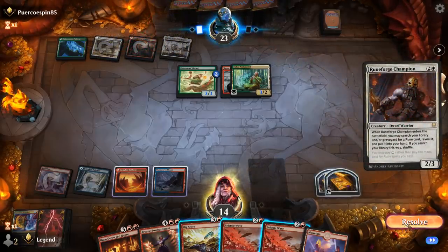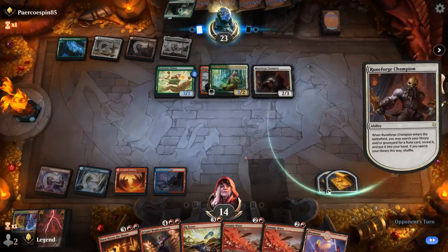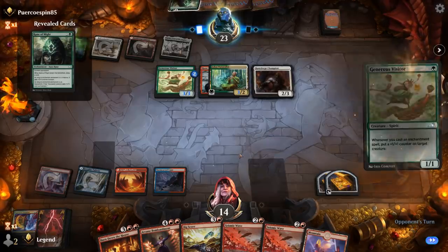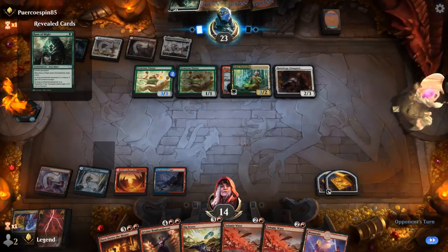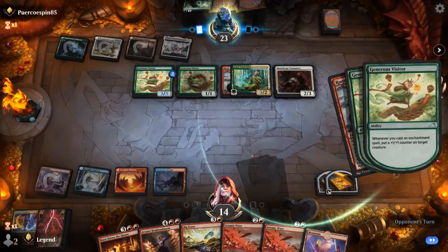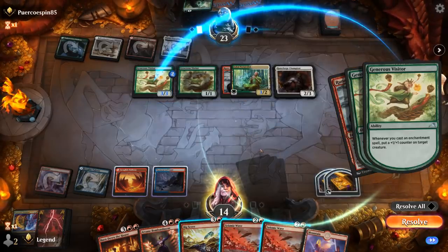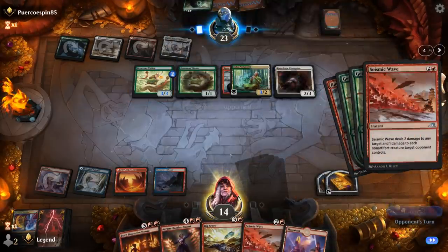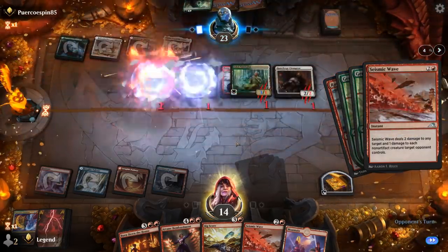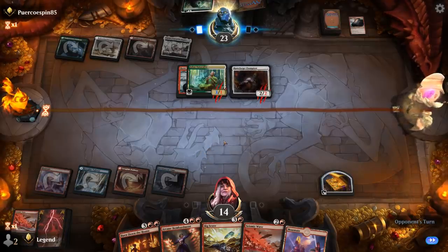A Runeforge Champion appears. We let them cast runes for free and then punish with Seismic Wave, or we can take the hits and wipe the board next turn. Worried about Generous Visitor here. Another Visitor appears — we can kill that one for free with Seismic Wave. Opponent plays another Rune of Speed, getting two triggers, putting both counters on the Visitor to protect Naturalist and Champion. We kill the Visitor — both dealt with. Opponent doesn't draw off Rune of Speed but still has the powerful Naturalist and Champion combo, though they should stay within range of Burn Down the House next turn.